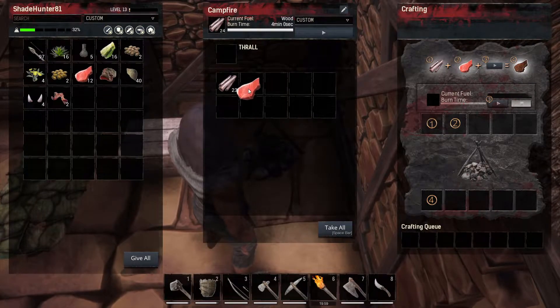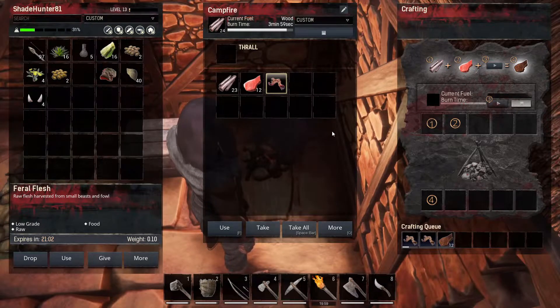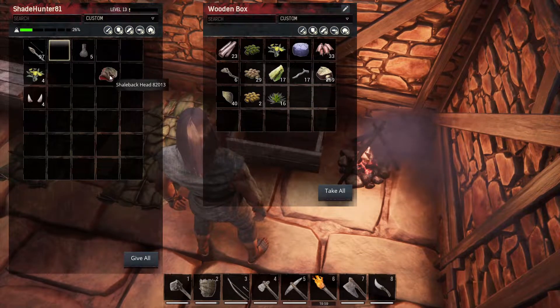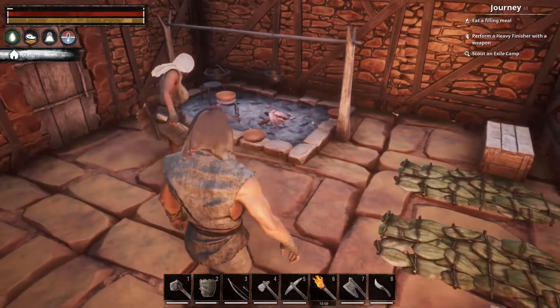Then you run back, drop off your stuff, and cook your new meat. The savory meat from the shalebacks is the one you want the most because it's going to be your staple food for a long, long time. Drop all the meat you picked up — you'll get a little bit of feral flesh from the gators too, which helps — then just cook it up. Drop off your items; I got a head from one of those guys if you want to pick it up out of my box.